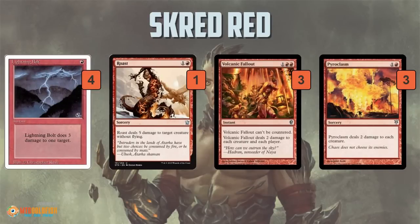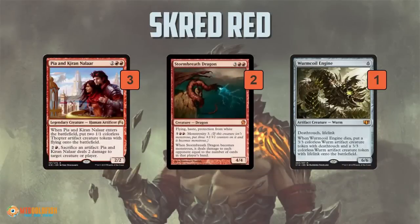The deck plays a bunch of removal. Lightning Bolts go along with Screds and Roast as targeted removal. Then you have six sweepers — essentially six Pyroclasm effects: three Volcanic Fallouts and three actual Pyroclasms.